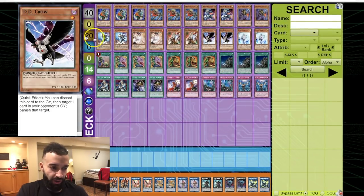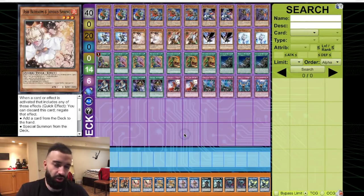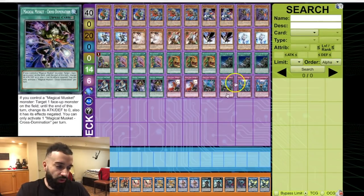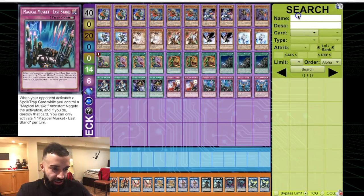Impermanence as well — 12 hand traps is more than enough. We didn't build a side deck here because you can build whatever you want. For the side deck I'd probably put one of each like Twin Twisters and similar cards.